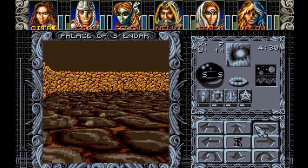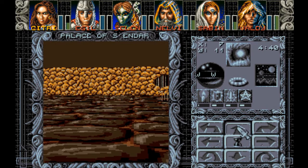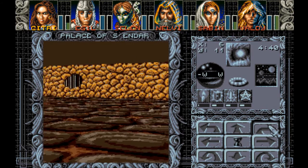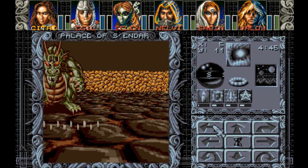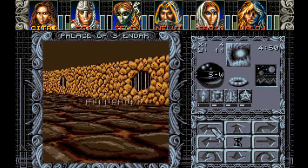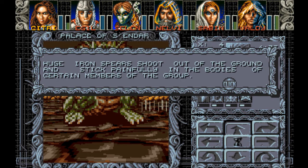It's right in front of us. It looks like we can step forward here. Can I step forward here? I think so. Is that a spinner? What am I doing with my life? There's a doorway there. Huge iron spears shoot out of the ground and stick painfully in the bodies of certain members of the group.